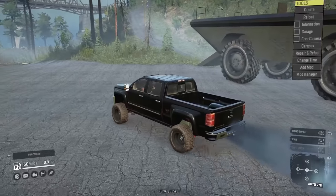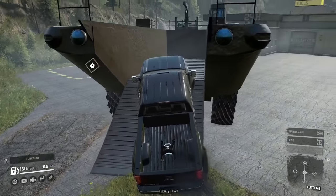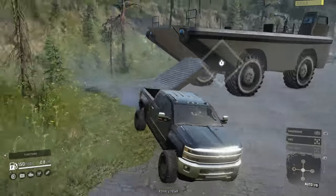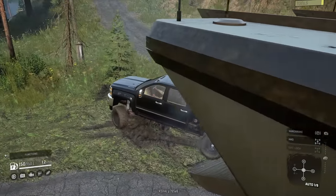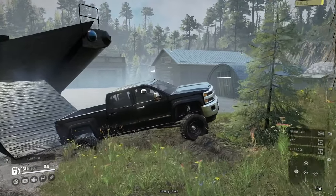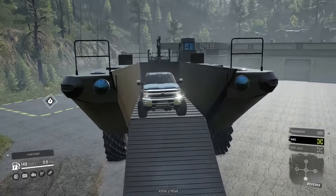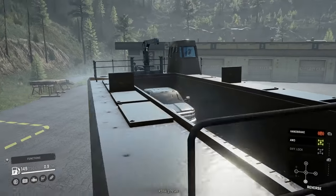We have this Chevy Duramax. We should be able to fit this up in here. Let's back it in there — that way it looks like we can just lower the ramp and deploy it. I feel like we're about to storm the beach somewhere, except we're just going to be hauling around our truck. This thing straight up looks like one of those Higgins boats from World War II, except it's just massive. All-wheel drive is on. There we go — backs up in there with ease. Look at that. That is beautiful. The truck's loaded up. You could load up a truck and a trailer in this thing if you wanted to.